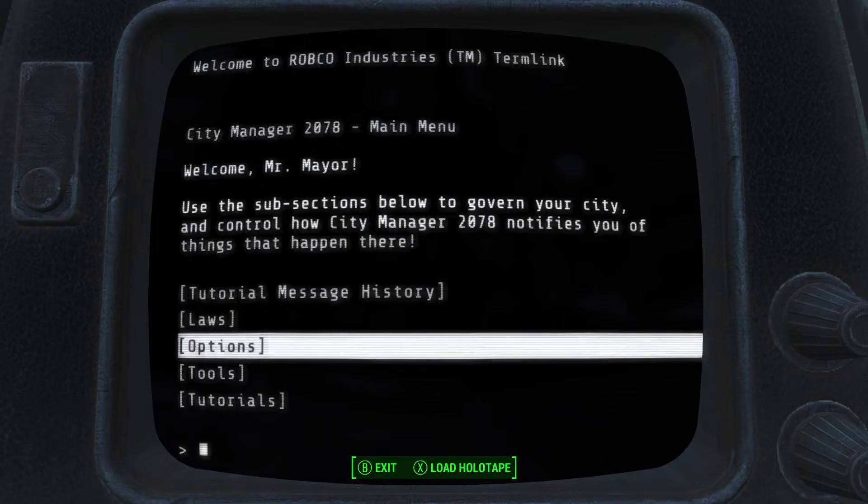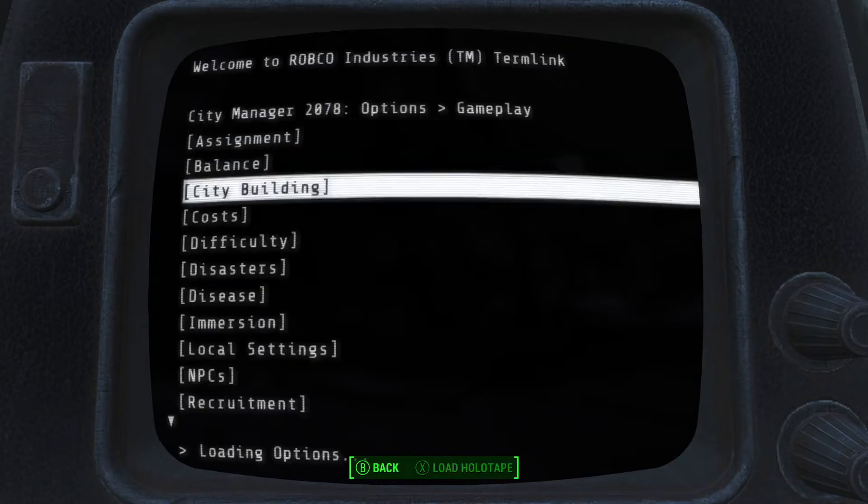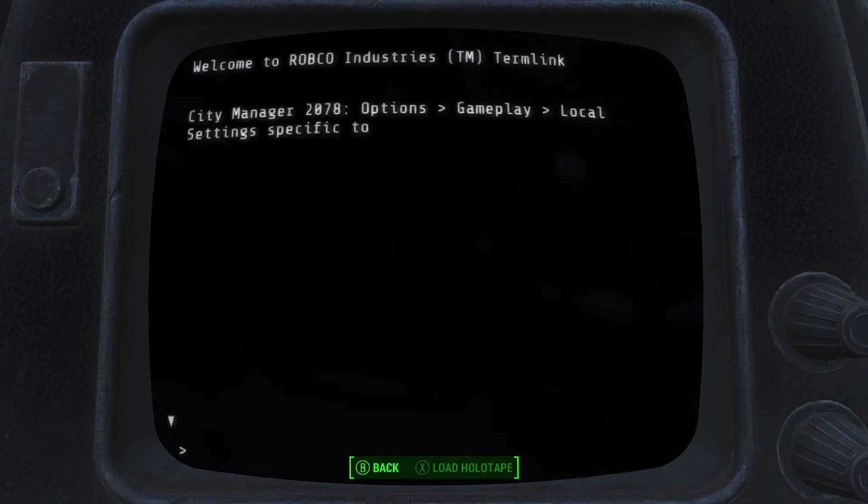So we'll go in here. We'll go to Options, then Gameplay, and then Local Settings.